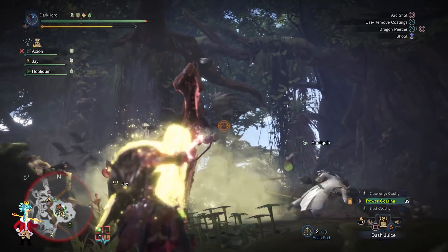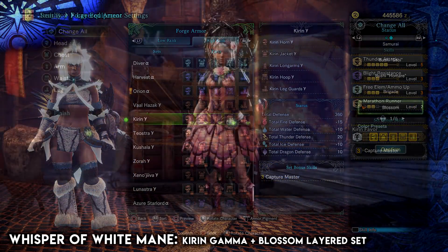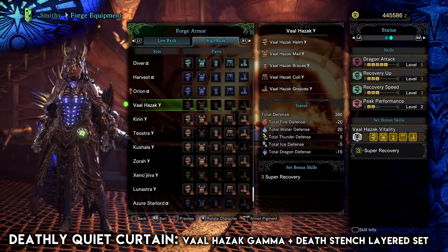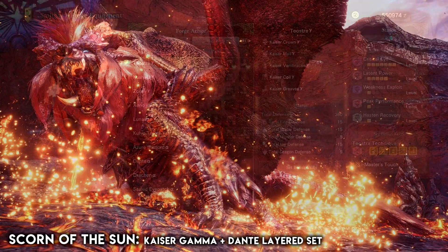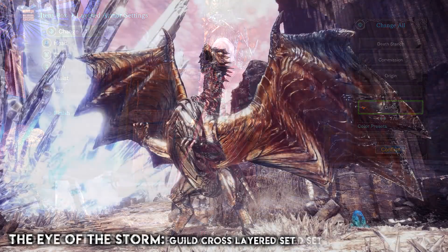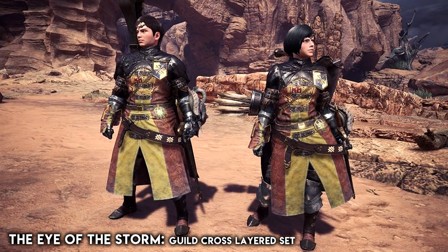By order of release: Arc Tempered Kirin in the event quest A Whisper of White Mane, which gives you the Kirin gamma armor set and the Blossom layered set. Arc Tempered Vaal Hazak in Deathly Quiet Curtain, giving you the Vaal Hazak gamma set and the Death Stench layered set. Arc Tempered Teostra in Scorn of the Sun, giving the Kaiser gamma set and the Dante layered set. Arc Tempered Kushala Daora in Eye of the Storm, giving the Kushala gamma set and the Guild Cross layered set.